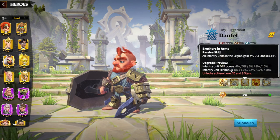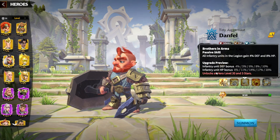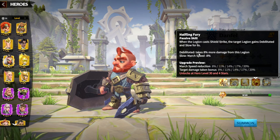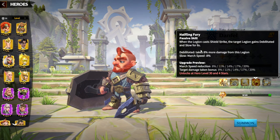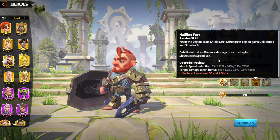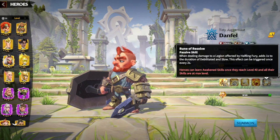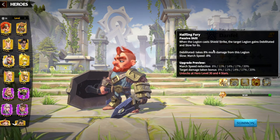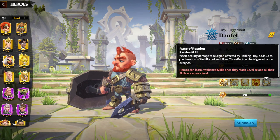The third skill gives infantry defense bonus 10% and infantry HP bonus 20%, which is the best bonus in the game. The fourth skill: when the Legion casts Shield Strike, the target Legion gains Debility and Slow for 3 seconds — taking 20% more damage from the Legion and 20% march speed reduction. The Awakening skill: when dealing damage to a Legion affected by Halfling Fury, adds 1 second to the duration of the slow, triggered once every 2 seconds.